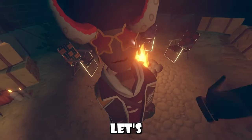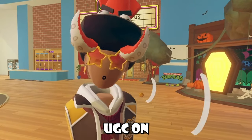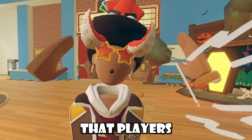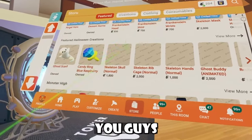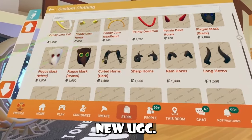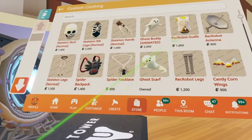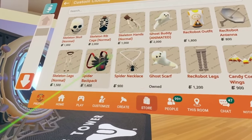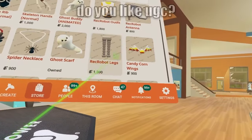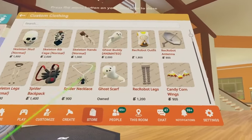Rec Room dropped a bunch of new UGC and I'm pretty sure they're going to be dropping UGC on Fridays now — a new rotation every week. In the Halloween Creations tab we have new horns, plague masks, more horns, tails, an animated ghost buddy, a spider backpack, a full body skeleton outfit, Wreck Robot legs, and a Wreck Robot antenna.